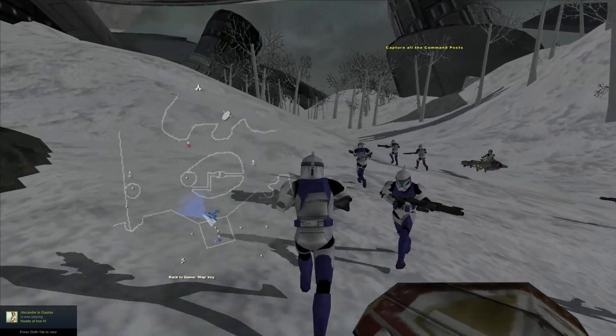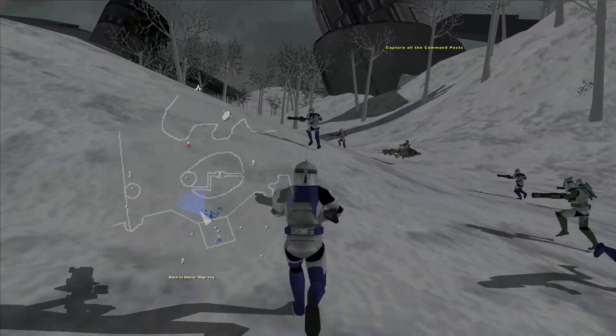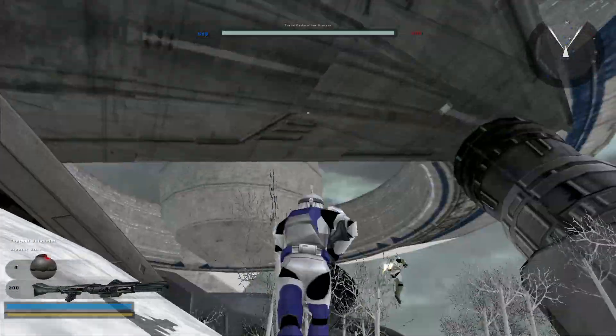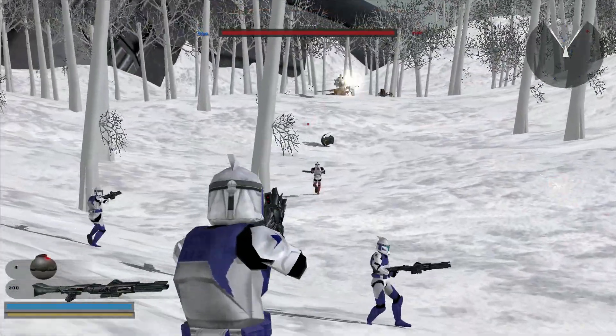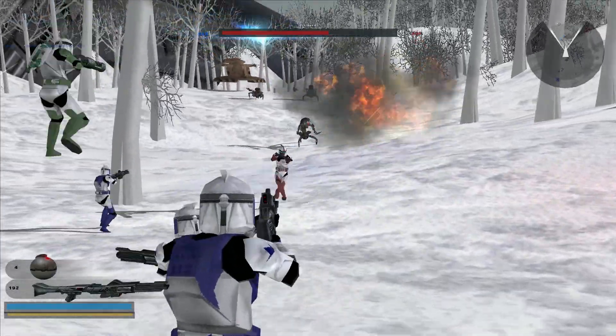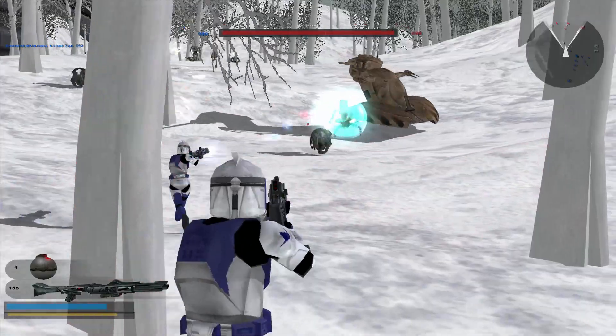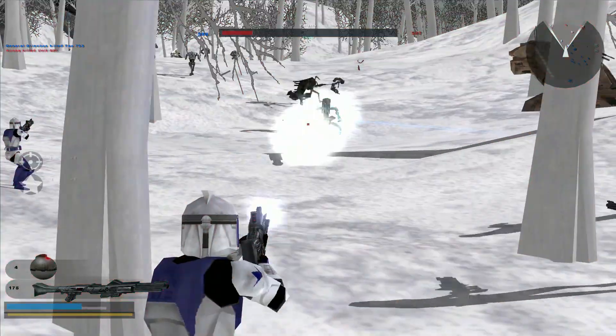It's a little bit of a simple map design — well, actually on first glance it's simple, but it's a little bit more intriguing than that. It's a snowy planet; first of all it's Mygeeto, and not in the sense that we know it from the movies. Of course, what we actually see in the third movie is only a small section.